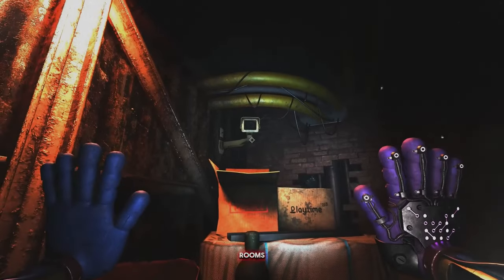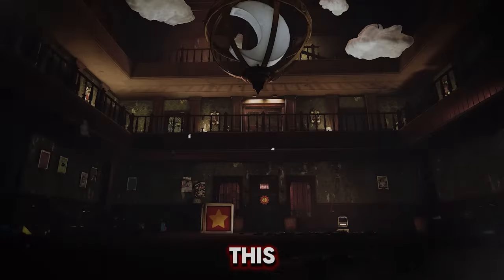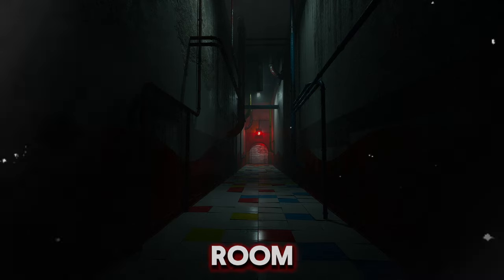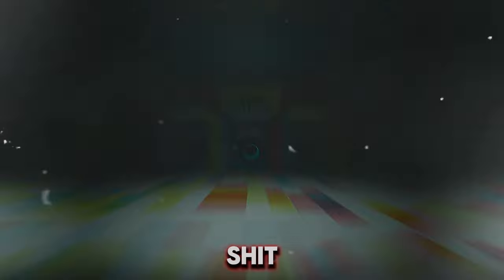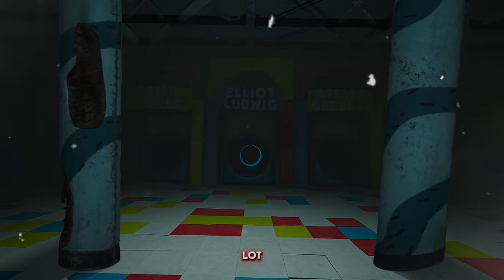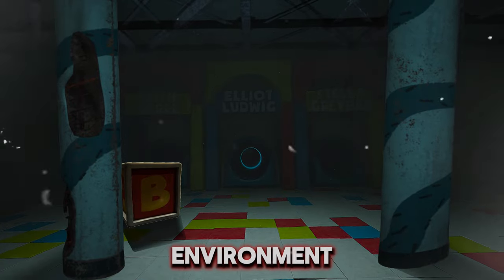Take a look at this comparison: this is an average room in Chapter 3, and this is an average room in Chapter 2. If there's just a little bit more detail, it would look a lot better, both for the gameplay and the environment.